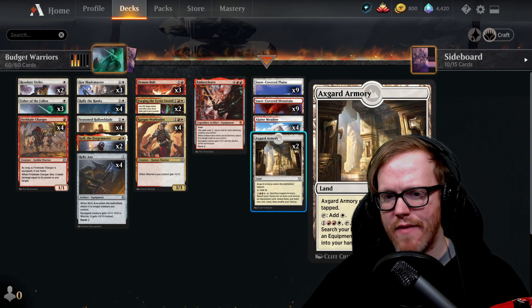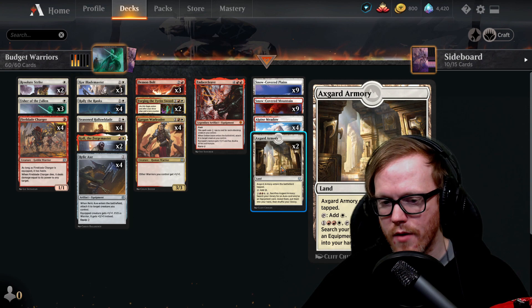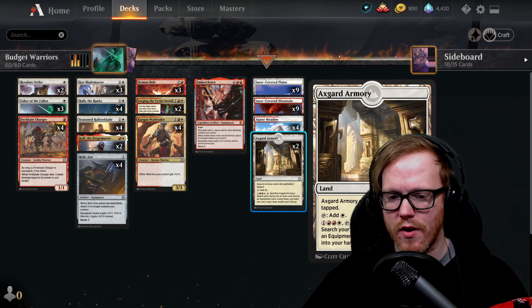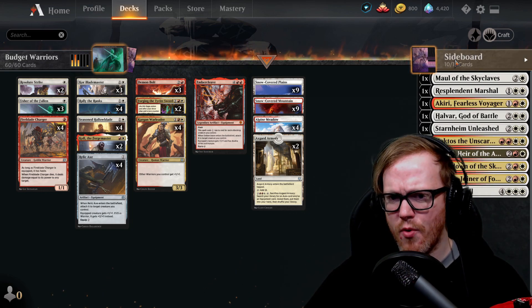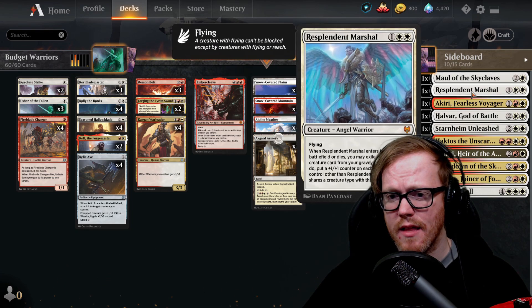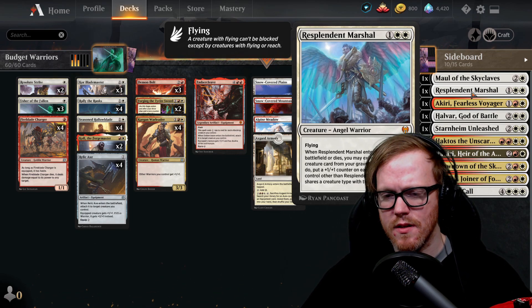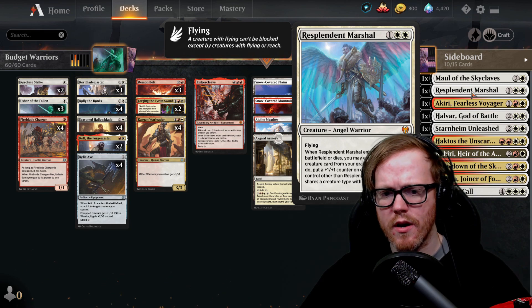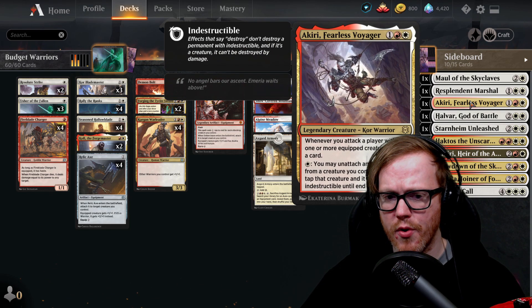You can also play regular planes and mountains from Ikoria or M21 — the ones that come in tapped but gain a life. Axgard Armory is a land we can sacrifice to search our library for an aura or equipment card, reveal it, and put it into our hand. The sideboard includes options like Maul of the Skyclaves, Resplendent Marshal which is a warrior itself, and Akiri which helps with equipped creatures and can give something indestructible.